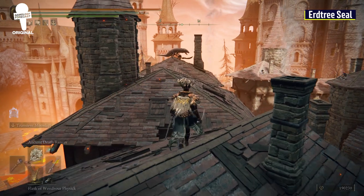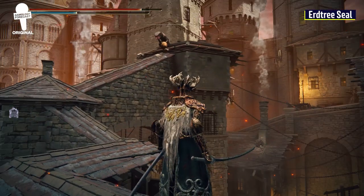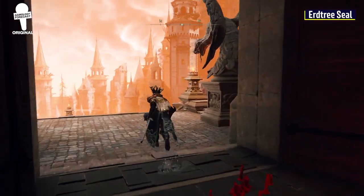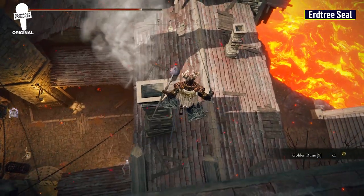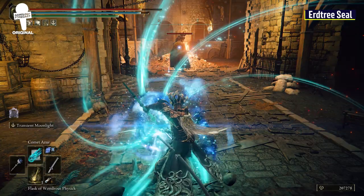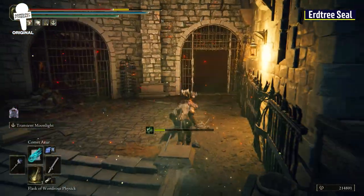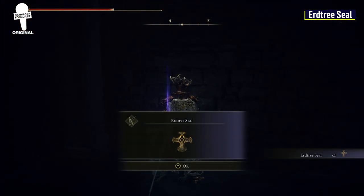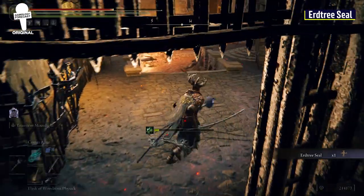Remember those rooftops that we said you could parkour on earlier? Now is the time that we need to do that. Start at the Prison Town Church Grace, head right out of the door, and then follow as we hop from rooftop to rooftop. You'll want to fall down where an Omen Killer will be in front of you. Take them out or run past and go east where you'll find an archway to go through. Inside will be the Erdtree Seal, which, if you're running a Faith build, could be of great use to you.